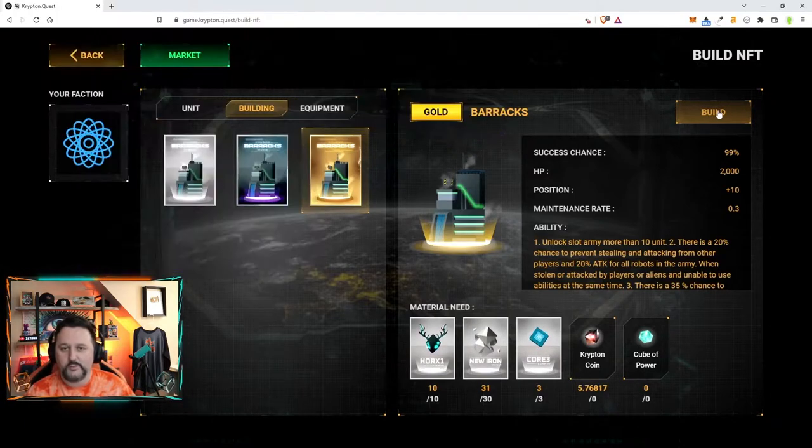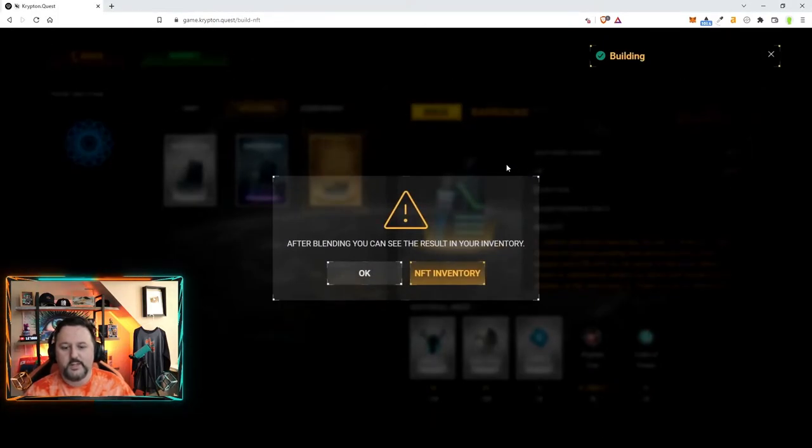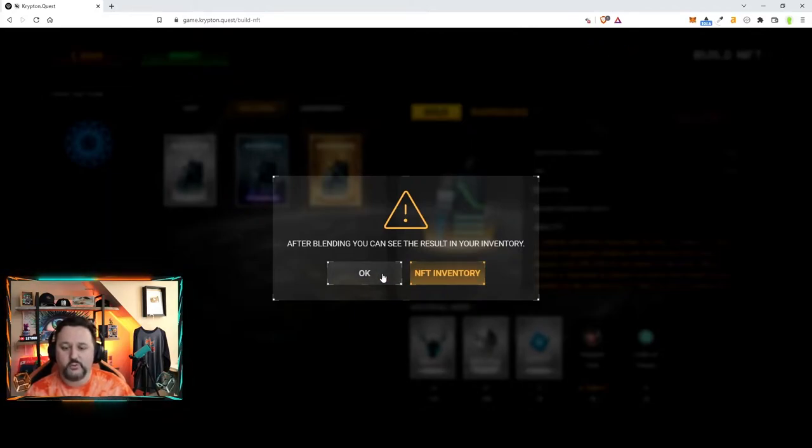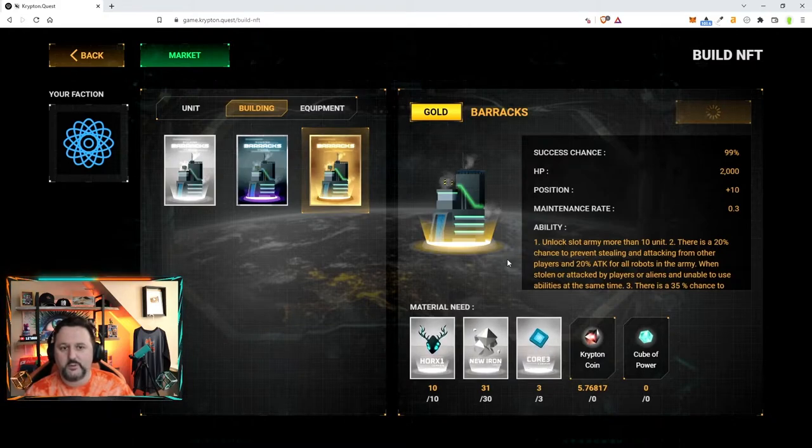We're going to talk more about these resources in a minute. Once you hit Build, it's going to bring you here and you can choose OK or NFT Inventory. The item is going to go right into your NFT inventory. I'm going to click OK and it will spin a bit, but this is usually done fairly quickly. Once it's done you can go back to your inventory and check.